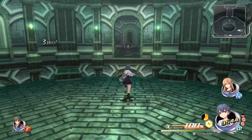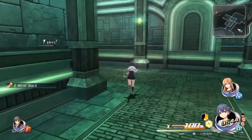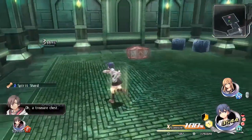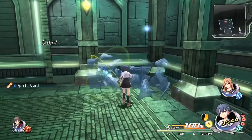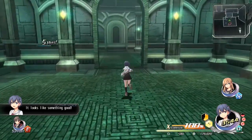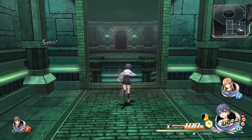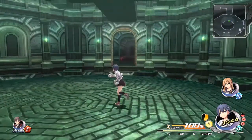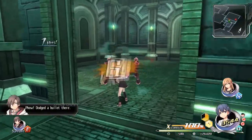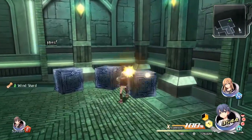The optional dungeons are usually for the most part based on previous areas. So this first optional dungeon is pretty much based off the first proper dungeon you enter from chapter one - it's a similar aesthetic. The only thing that's different is they change the layout a little bit, and it's also a different colour - that one was more red and this is green.